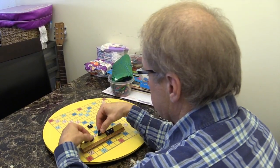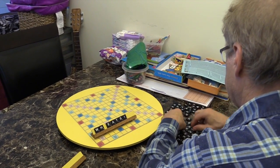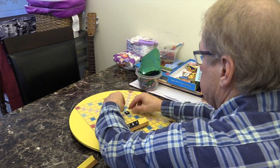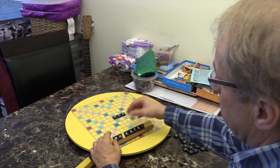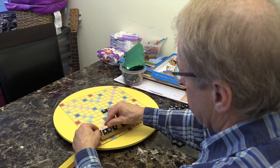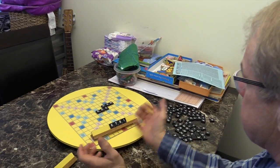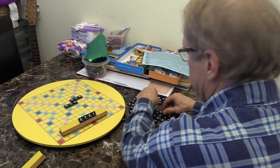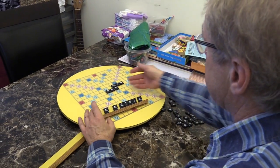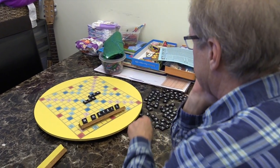A lot of times I'll take these letters back. For instance, let's say 'dough' is on the board. You'd make a play where you're scoring quite well, but you're only getting rid of the letters that will stop you from making a bingo. You're keeping these nice letters so that next time you pick, hopefully you don't pick these incredibly high-scoring tiles, because they kind of stop you from making bingos a lot of the time.